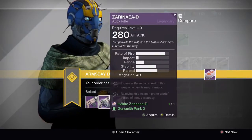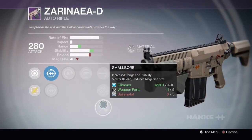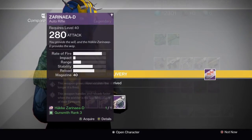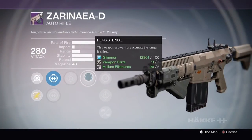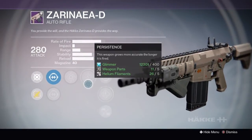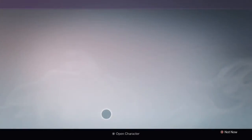Option 2 has Hot Swap, Spray and Play, High Caliber Rounds, Hand Loaded and Smallbore — it doesn't quite beat that first one out. Option 3 has Last Resort, Persistence, Single Point Sling, Speed Reload and Rifle Barrel. Rifle Barrel is good and would have been amazing on the other one, but this does not quite match up to number 1.